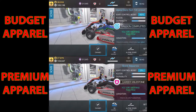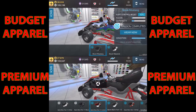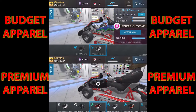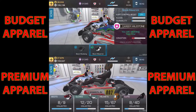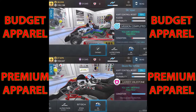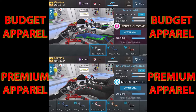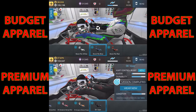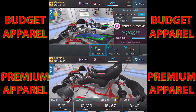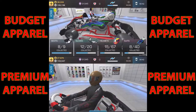Let's head to the apparel store. At the top we have the budget stuff, at the bottom we have the premium stuff. For budget we're going to go with the stock Mavericks — they have no kart control boost whatsoever. For the premium stuff we're going to go with the Alpinestars Tech 1K Limiteds — they have a 45 kart control boost. For gloves, we're going to go with stock Rios for the budget; they have no kart control boost.